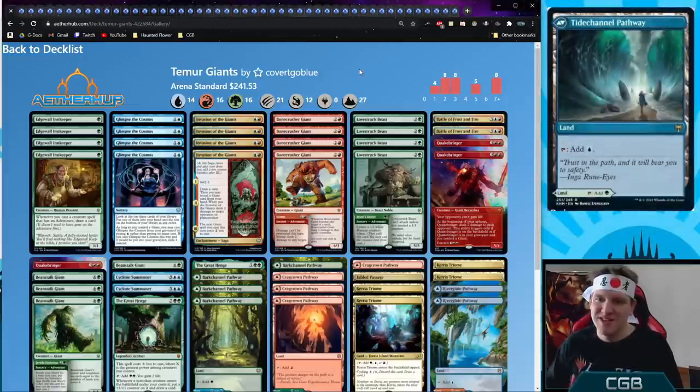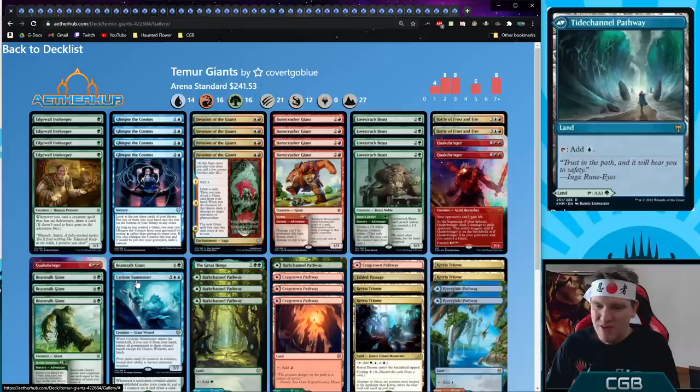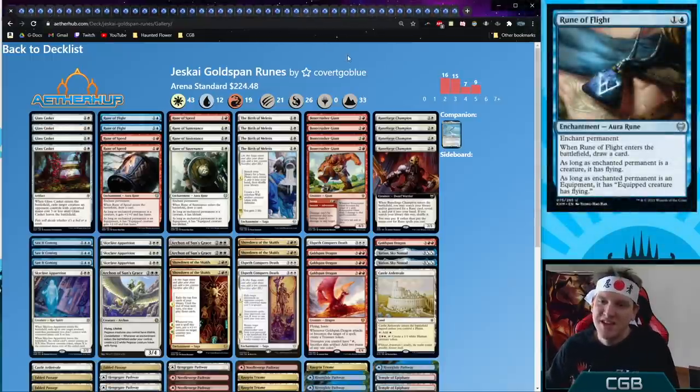The next deck is Temur Giants, the first giant tribal I tried. New cards include Glimpse the Cosmos, Invasion of the Giants, Quake Bringer, and Battle of Frost and Fire. It's a cool way to get giant payoffs while still playing a comfortable shell with Edgewall Innkeeper and Lovestruck Beast. Beanstalk Giant is the green giant of choice, Cyclone Summoner can wipe the opponent's entire board, and the Great Henge draws tons of cards.